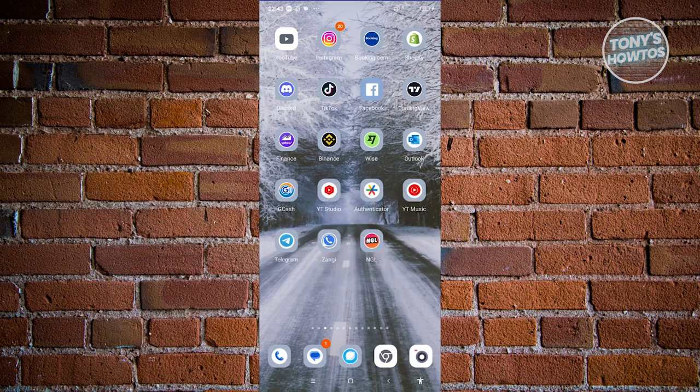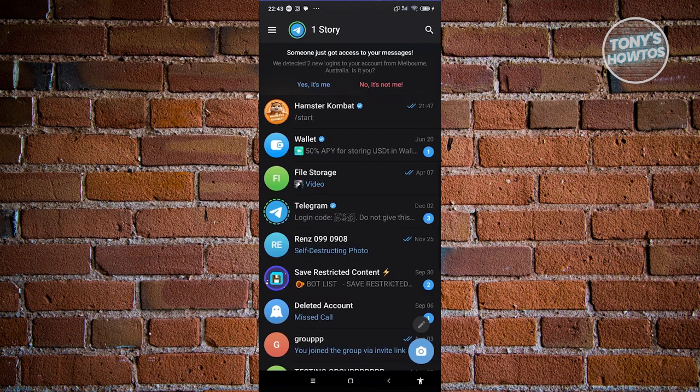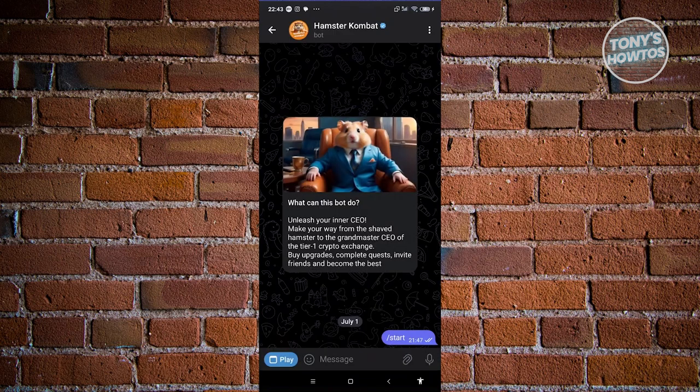So how do we invite friends in Hamster Combat? Inviting your friends here is actually pretty easy. The first thing we need to do is open up Telegram, so let's go ahead and open it up. From here we need to open up Hamster Combat.